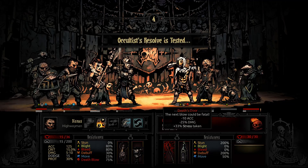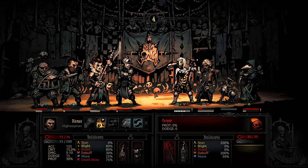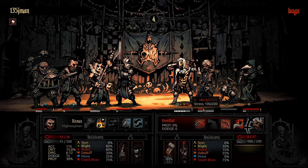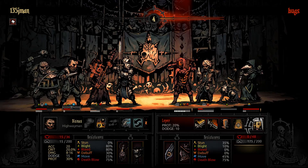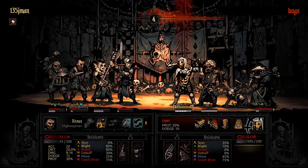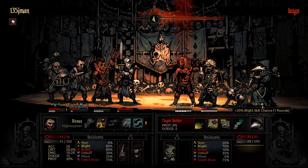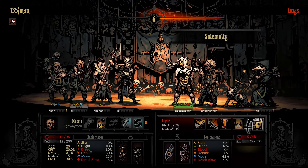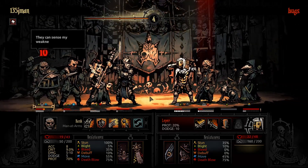We get the Affliction going. Very nice. That lowers dodge even more — zero dodge now. More destructive than a hundred cannons. More stress. So far I'm not too fond of this idea. We shall see.